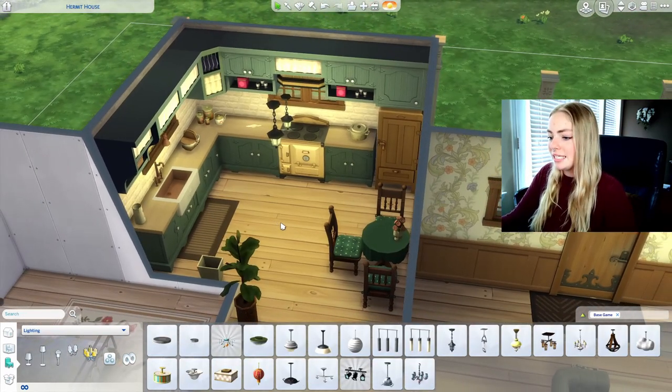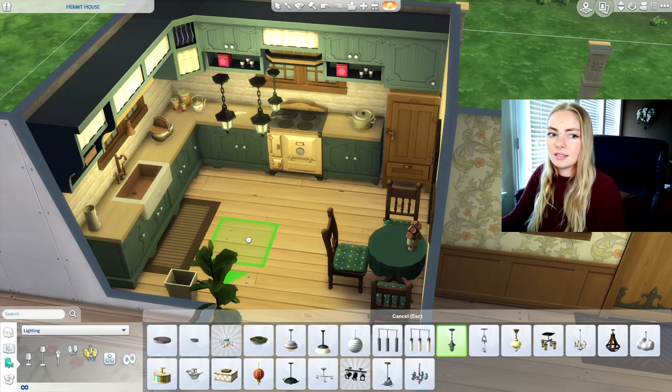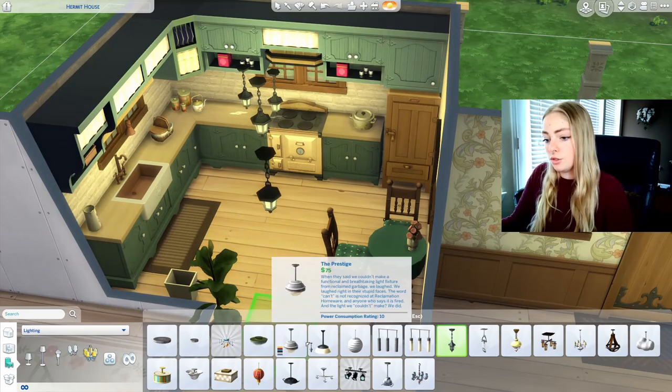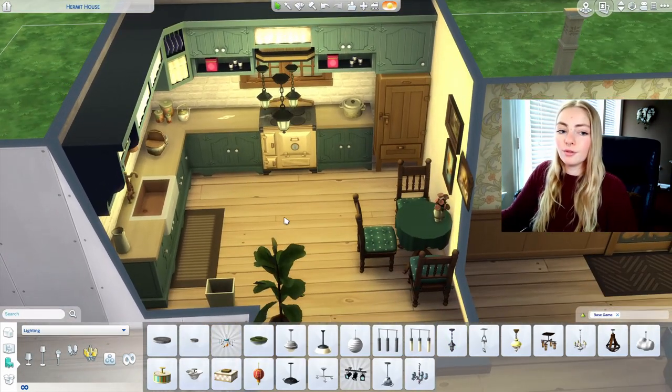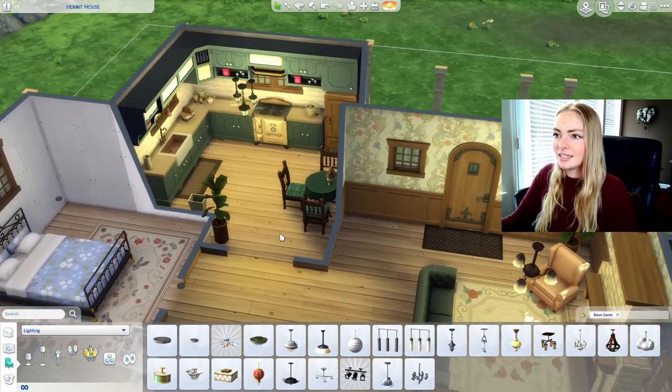Alright, that is it for the kitchen. I've used this base game chandelier — I did a normal size one and then one size down. Should I do two sizes down? Sure, I'll put three of them in there, because again I don't want to use the same light in every single room. So I think that is it for the kitchen — I'm going to clutter up the living room later.